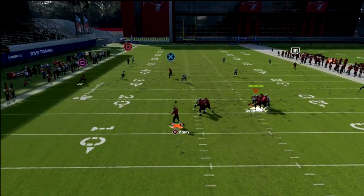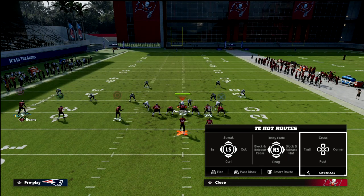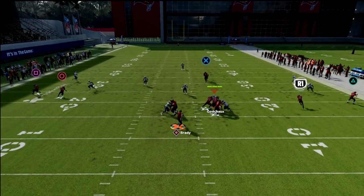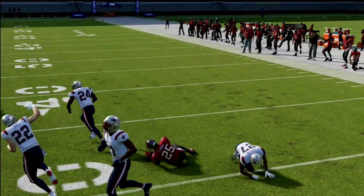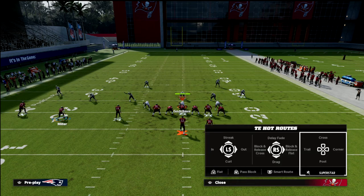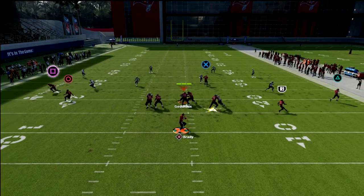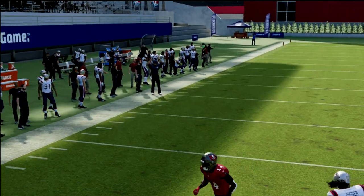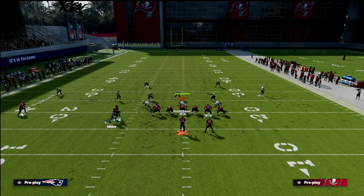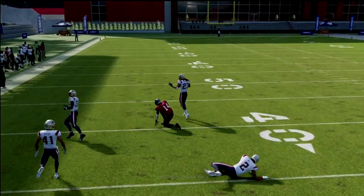Watch this tight end in-route work across the formation — you have multiple points where you can throw it. You can use that if you want to. Against cover 4, you can also low-ball that wheel upfield. The yellow zones typically don't drop back far enough, primarily because we're to the outside on the wide side of the field, so we have more horizontal space to work. Just low-ball right there and see how open that gets — very good route concept.